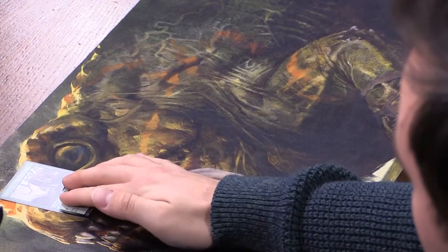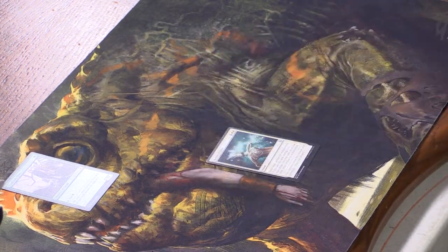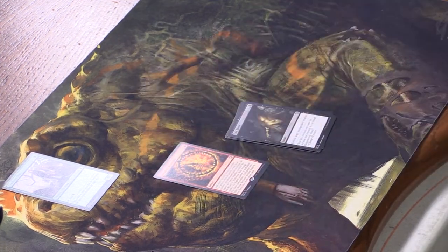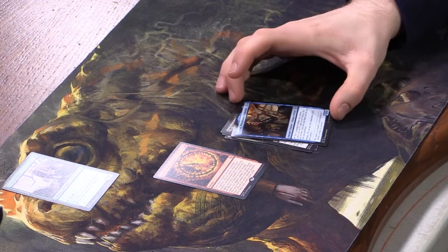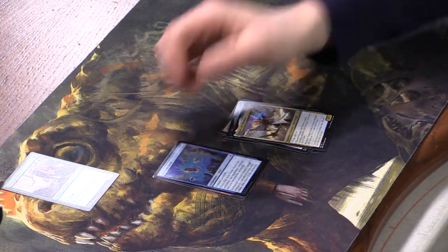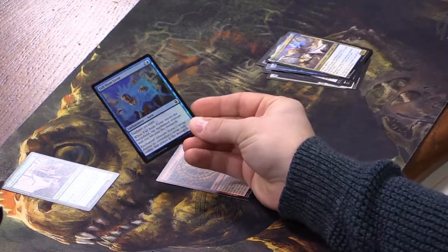There is a Man-o'-War — yes, beautiful, we'll keep that out. We have Return to Dust, Vow of Torment, Cast Down, and then Wheel of Misfortune for our rare. We also have Glacian, Powerstone Engineer and Skywarden.